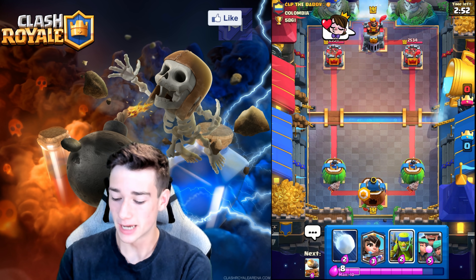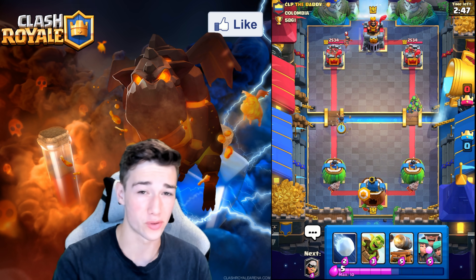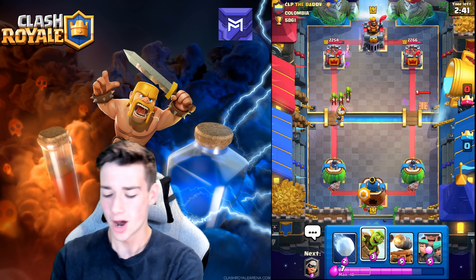We got Princess, Spear Gobs, and Rascals. We're going to start off with some Spear Gobs at the bridge, and then we're going to go for a Princess Left Lane. The Princess will push — it'll splash onto his Princess. We take his Princess out; our Princess is looking fine.